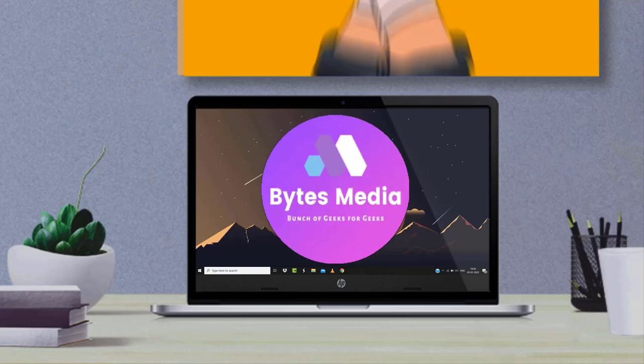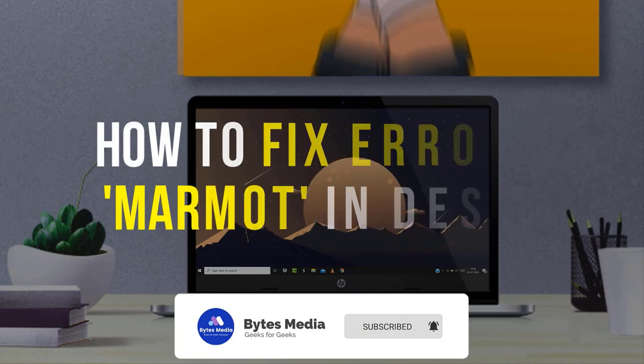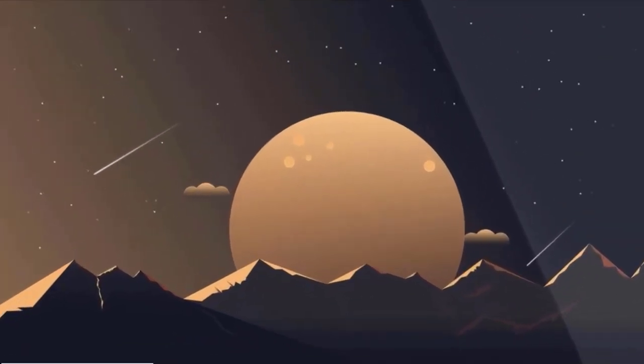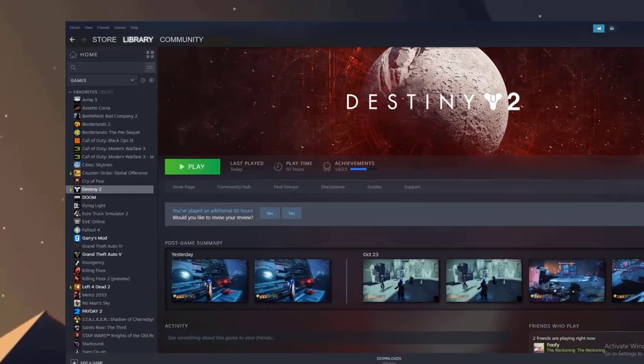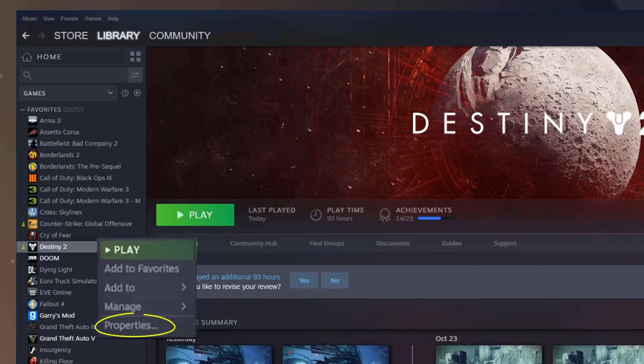Hey guys, I'm Anna and today I'm going to show you how to fix error code Marmot in Destiny 2. First of all, open up Steam on your system and then head over to Library. From here, look for Destiny 2 on the left-hand side tab, right-click on it and tap on Properties.